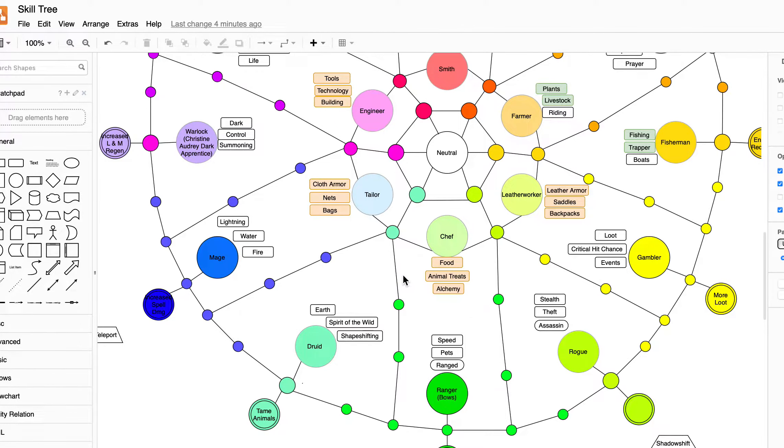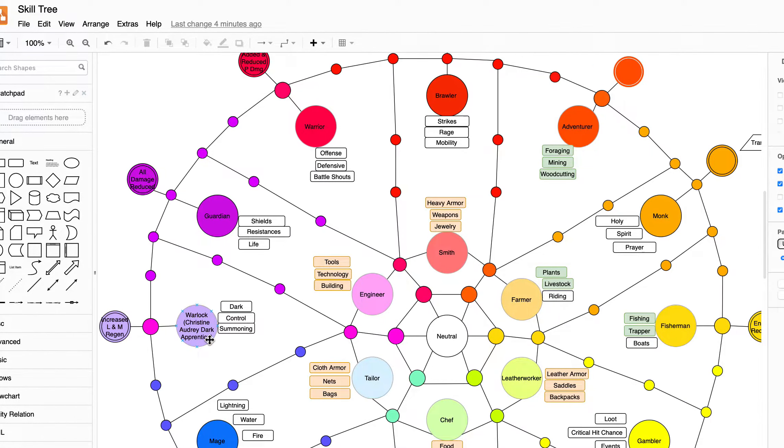So that's what I have so far — I'm up to about here. Next week I want to finish off and do warlock, guardian, warrior, and then the inner circle: tailor, smith, farmer, chef.